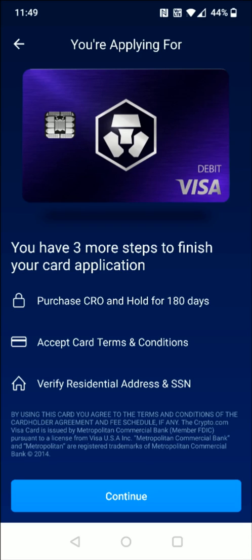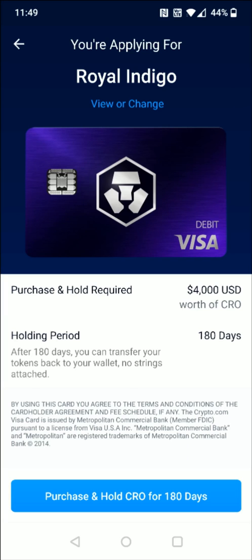It's a pretty good idea just to keep that CRO staked in there so you can continue to get those benefits. The steps also include accepting the card's terms and conditions and verifying your residential address and social security number. For this tier, we need to purchase and hold $4,000 US dollars of CRO with a holding period of 180 days. After that, you can transfer your token back to your wallet, no strings attached.